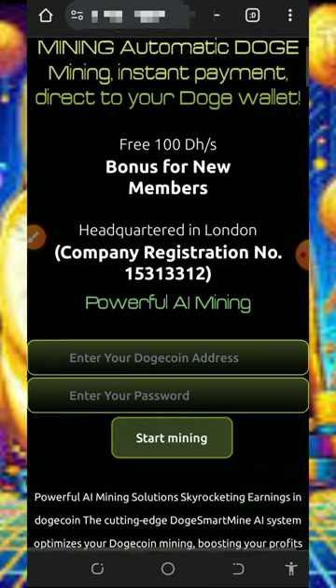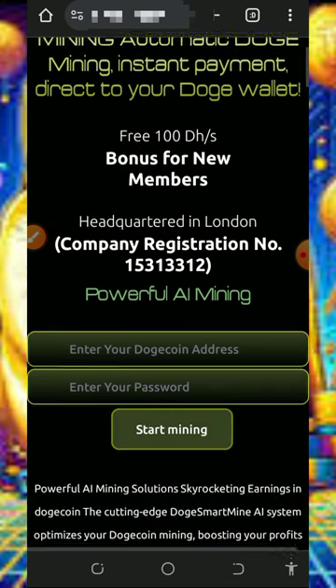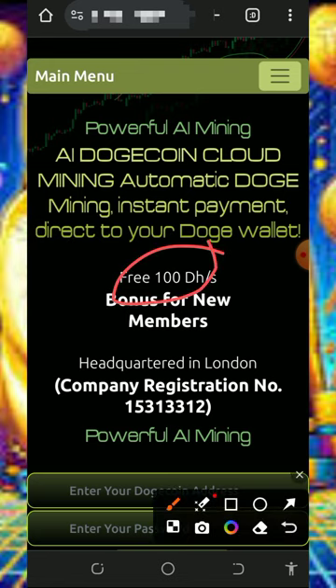So here we are going to discuss about this website called minerjoy.com. Minerjoy.com is a free Dogecoin cloud mining website where you're gonna mine unlimited Dogecoin for free without any single deposit or investment. This platform is going to give you a free 100 mining hash power which can help you mine for free without depositing into the platform.